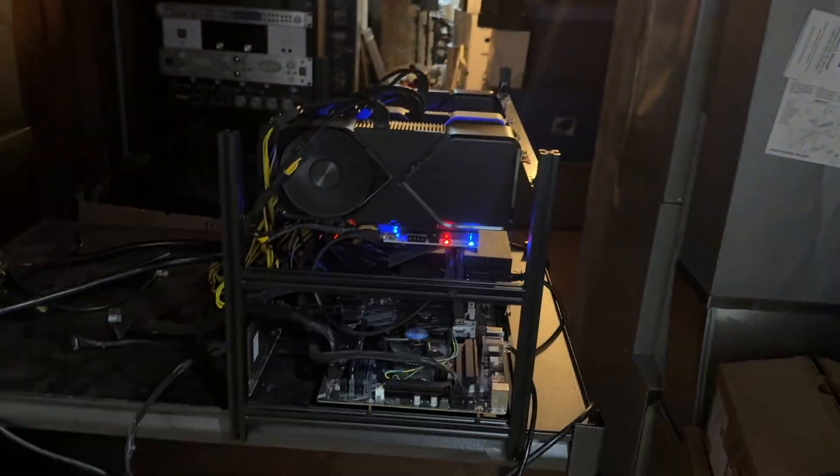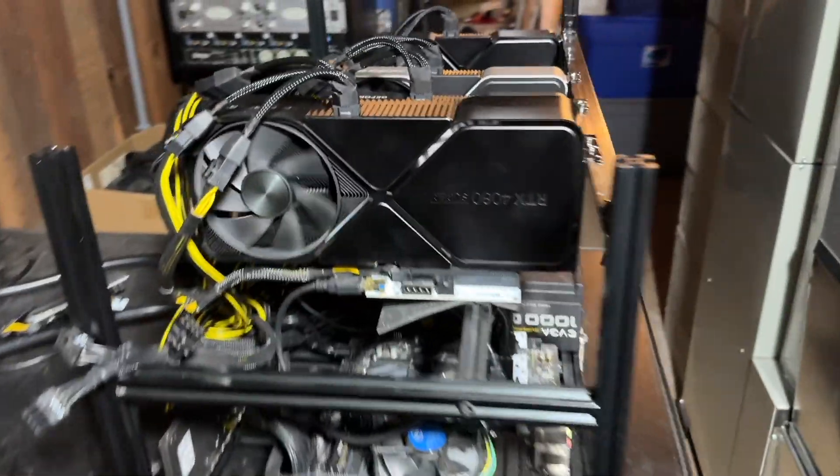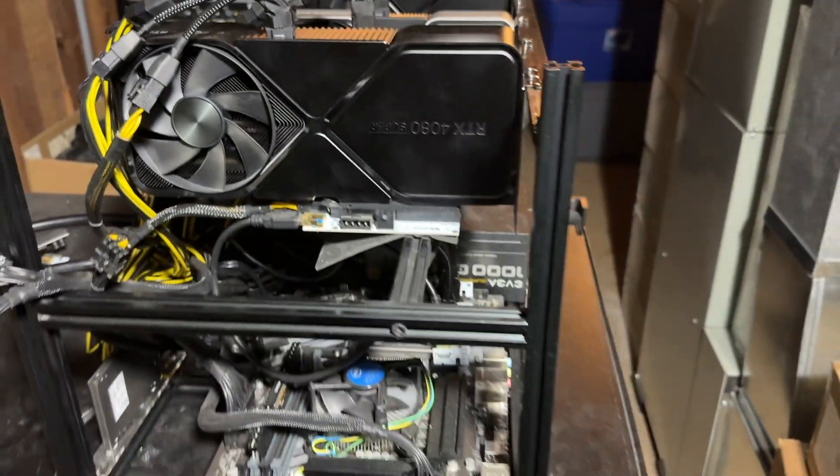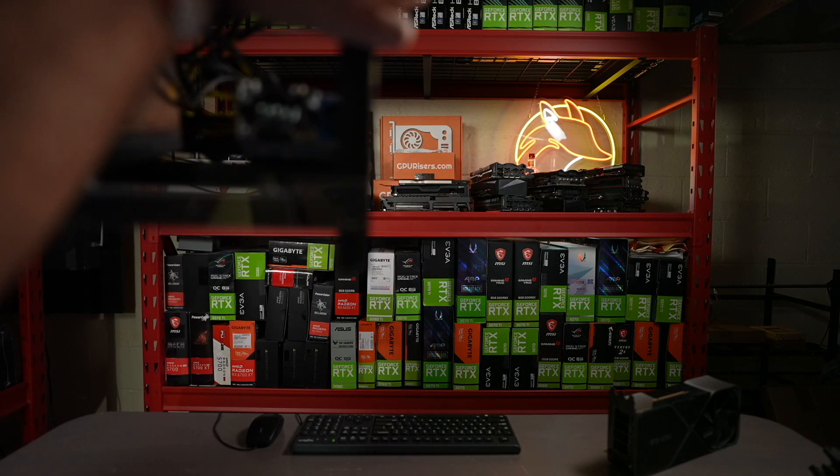Coming over here in the basement — turn the light on so we can see what's going on — and there it is, there's the rig. I powered it off, so let's get it unplugged, then I'm going to get the 4090 up here. Server power supply — powered off. Let's get the ethernet out of there, and let's get this all condensed. Let those fans stop spinning — there's the 4080 Super. Now I'm going to bring the 4090 over and get it on the rig.